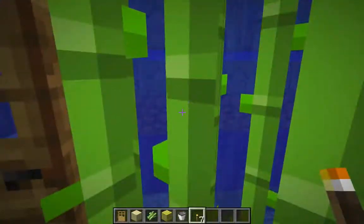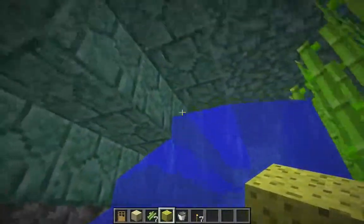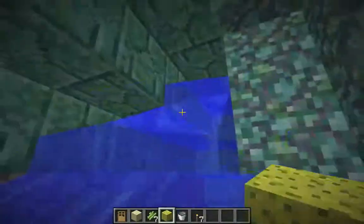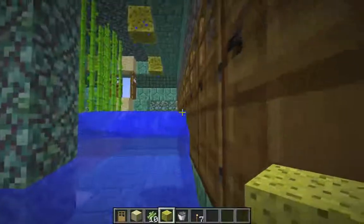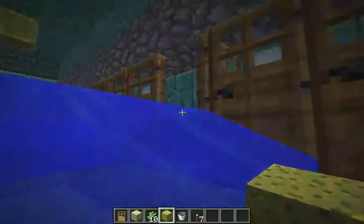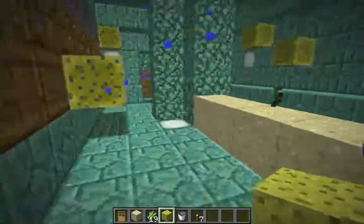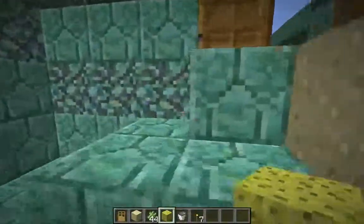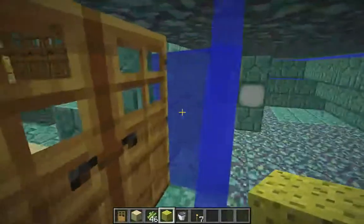Now I'll come over and do the exact same thing on the other side, starting with that upper corner. I keep targeting the highest flowing water block on the way down. The doors make this side a little bit easier because they've already removed a good volume of the water. And that's it — this room is already cleared. I just go ahead and clear away all my sand, sugar canes, doors, and everything.